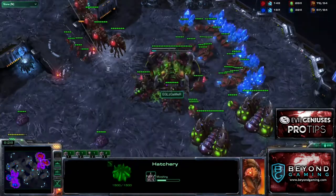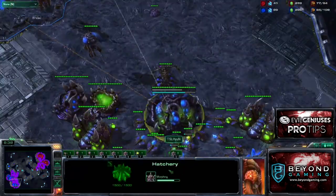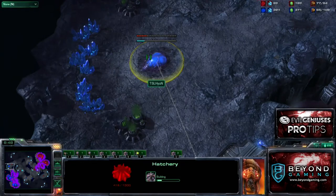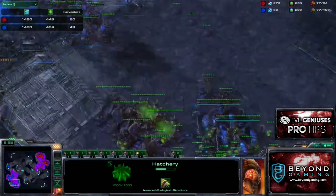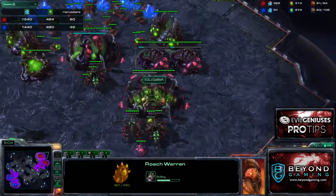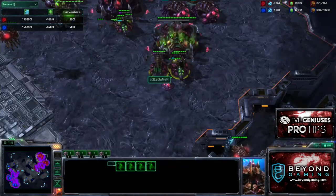Looking at our opponent, he has his lair on the way and a roach warren — pretty standard stuff. He has a fast third, which is something everyone does nowadays in ZVZ. We see it more and more commonly. His lair is just completed; I have my roach warren about 60% done, which will finish about the same time as my expansion. I have more queens in production.